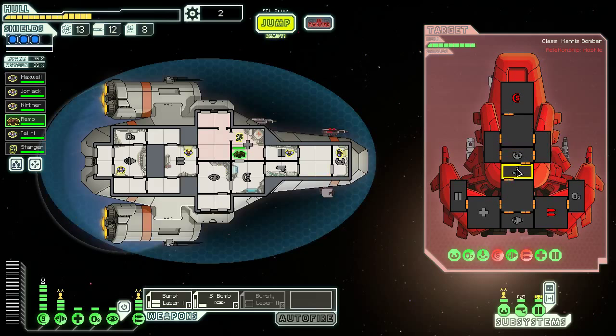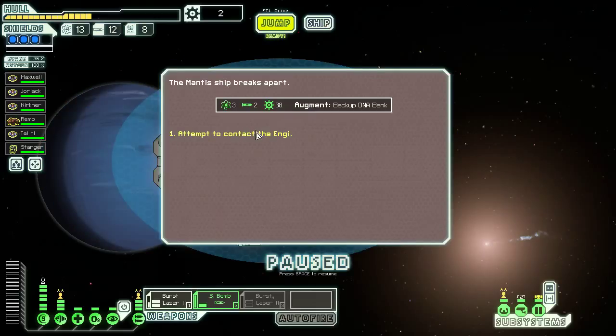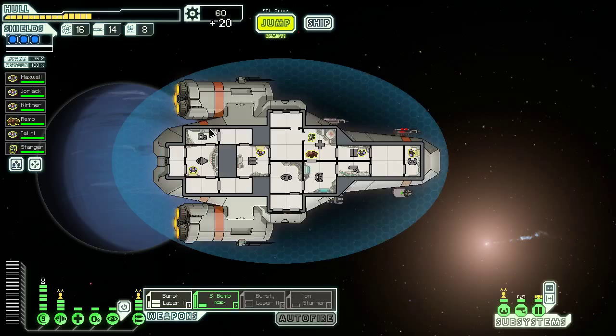We're going to hit weapons again so that the small bomb they have can't do any damage. This is where we want to be — no cloak necessary. Piloting room next, just to stop them from being able to dodge most of our shots. After that we'll go back to shields to keep those offline. We're in a good offensive position. I have to scrimp and scrounge to make sure I can do damage, but once we get this Burst Laser Mark II active, that's a ton of damage. We got a backup DNA bank and a 1-bar Ion Stunner — not something we'll necessarily use until late game, but we can sell it maybe at some point.